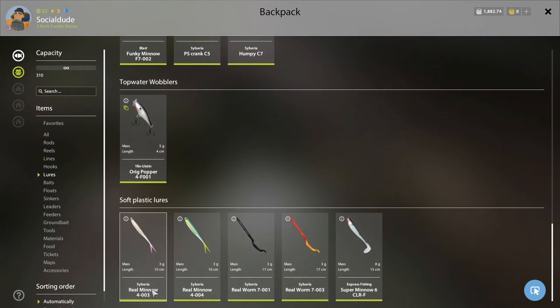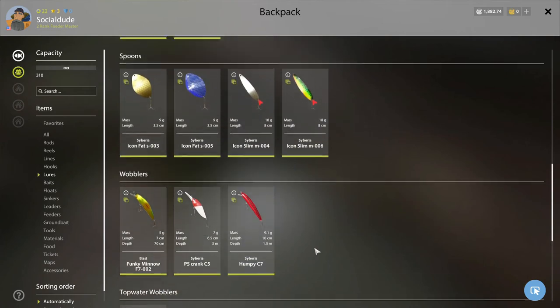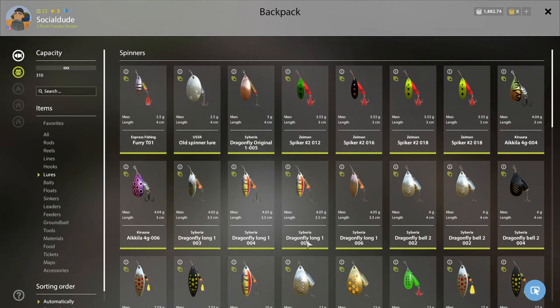We also have soft plastics — the Real Minnow 4003, 4004, Real Worm 7001, Real Worm 7003, and Super Minnow Six Clear F. Most of these come in the starter pack except the Super Minnow. I haven't tried any of these yet, but what I've recently discovered is that in order to use them you do have to add hooks to them, which is something we can go over.